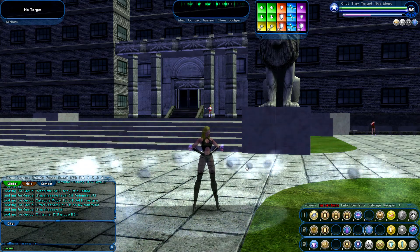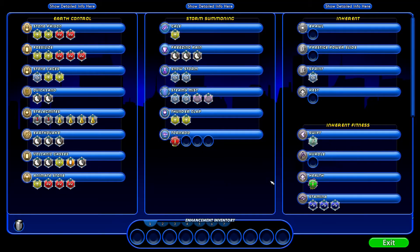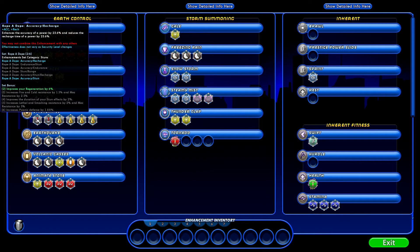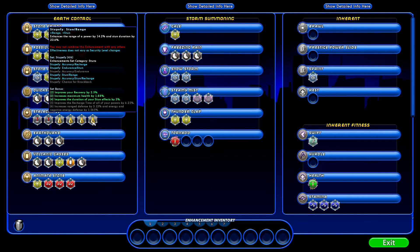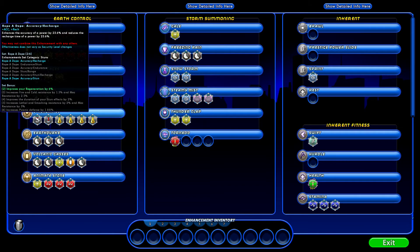I did this on this character when I was playing live many years ago. Let me show you what we've got so far. The only thing I've done so far is I have loaded up Stalagmites. I have purchased two Ropa-Dopes, and I have the Ropa-Dope Accuracy Recharge and Accuracy Stun. By having those two, I get, as you see on there in the green, improves your regeneration by 6%.